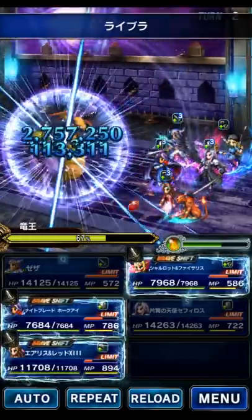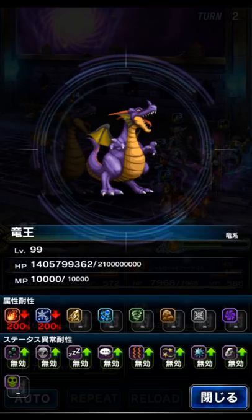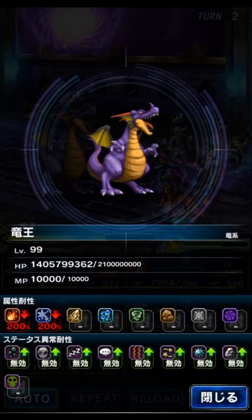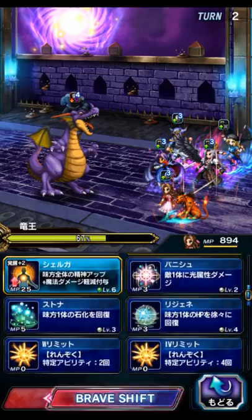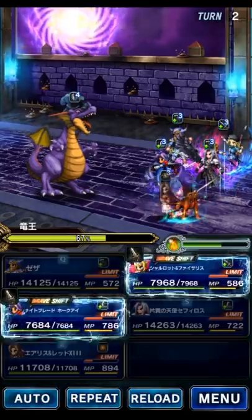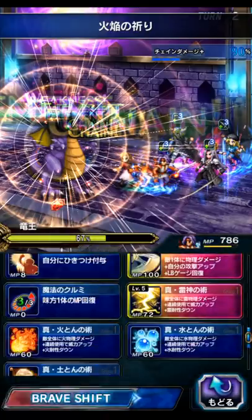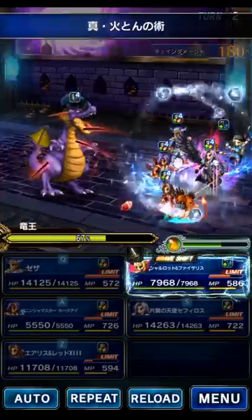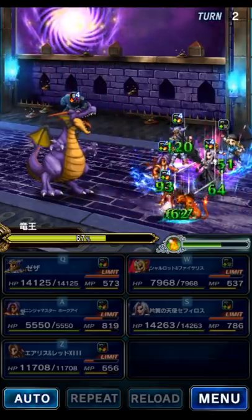Oh, here we go — we had a Libra on the team. So we're supposed to be using fire. Let's go ahead and imbue fire to the party, and we can imperil fire it with Hawkeye. And we can discard. So we should be doing more damage next turn — we should be fine.